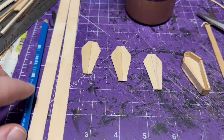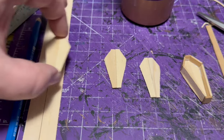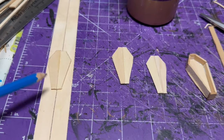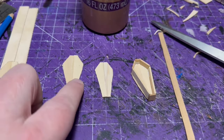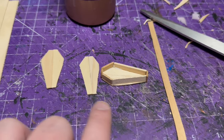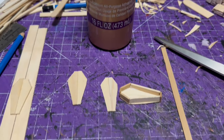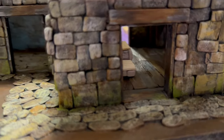Now for the coffins: I used two pieces of balsa wood since I didn't have a single wide enough piece. I traced the coffin design over both pieces, cut them out, and glued them together to get the base shape. Then with skinnier balsa wood I made edging that went around the sides to give depth to the coffin sides.